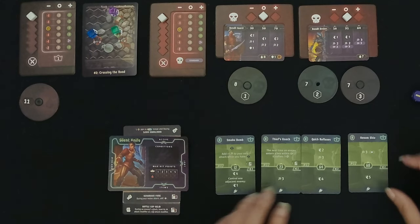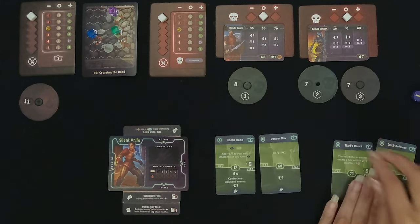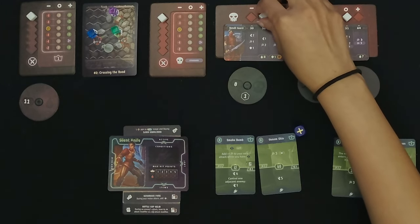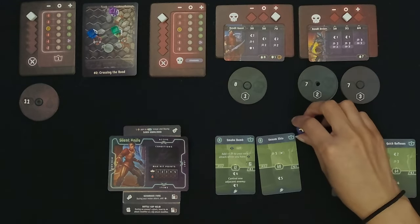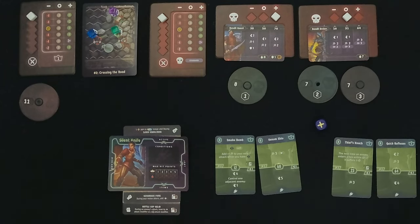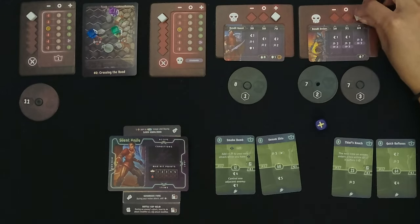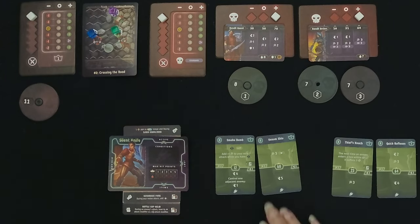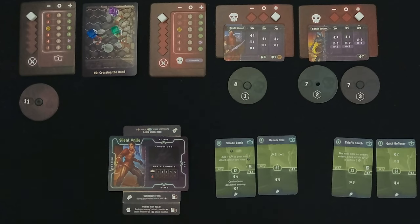We're going to do Smoke Bomb and Venom Shiv with an initiative of 12. Let's go ahead and roll for the Bandit Guard — they're going to go at 70. The archers are going to go at 64. So we will definitely go first, which is not a surprise.